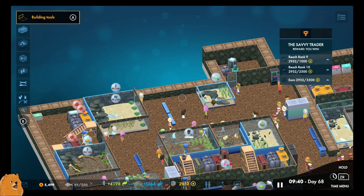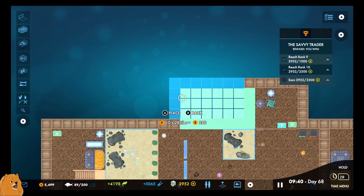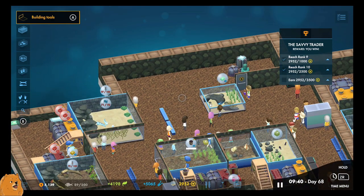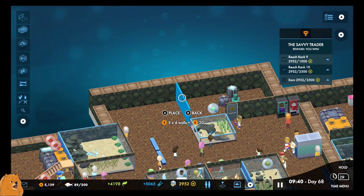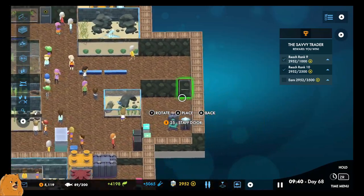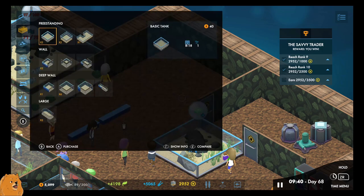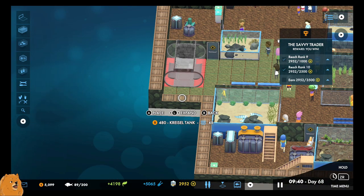I'll pop them down here. What we could do is expand this a little bit, build a wall, and put them across. Pop a door there, and then build a tank — we could actually pop it like that. That's 48 capacity, which should be big enough for four of them. We'll pop a platform in there but it's got a chiller on it — annoying but not the end of the world. Let's expand a little bit and make it go off to the edge.